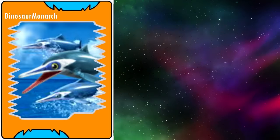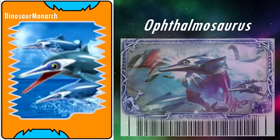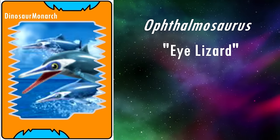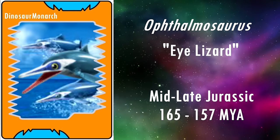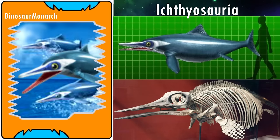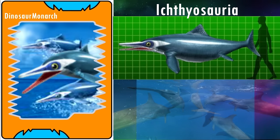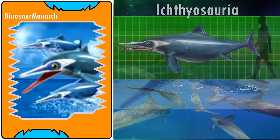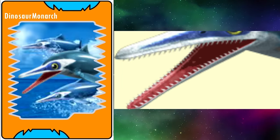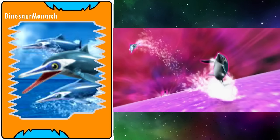The last marine reptile is Ophthalmosaurus. It only appears in a single water move card in the arcade, TCG, and anime: Ocean Panic. Its name means eye lizard, after its enormous eyes — the largest proportionally of any vertebrate, in fact. It lived during the middle to late Jurassic, from 165 to 157 million years ago, and may have had a global distribution. It was an Ichthyosaur, a group of reptiles that convergently evolved a very similar body plan to dolphins. The fact the move card summons several of them may be a reference to how dolphins live in pods, but whether this was the case with Ichthyosaurs is unknown. The model looks near perfect; however it's worth noting that it is shown to have teeth, which are only known from sub-adult specimens, with adults losing their teeth entirely. It's possible these are meant to represent a pod of sub-adults, which would be cool, so overall the model looks excellent.